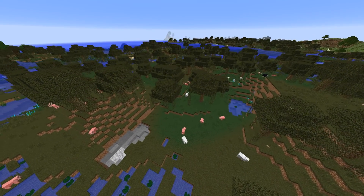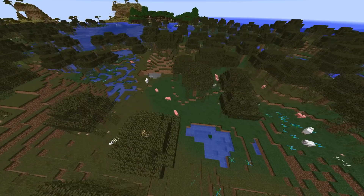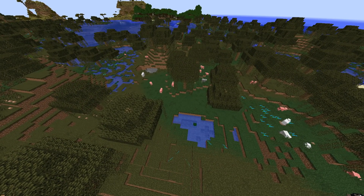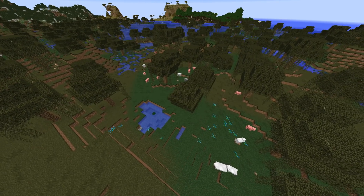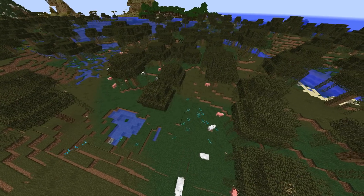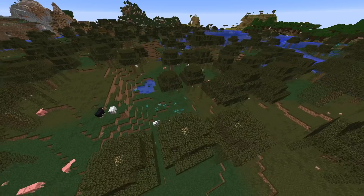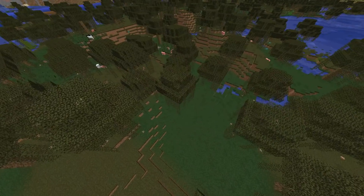First, find a nice open space within a swamp biome. Slimes spawn naturally below level 70 and above level 50 - the exact details will be in the description. They spawn naturally in these biomes, especially when the moon is full. We're going to build here and clear a little space to create our farm.